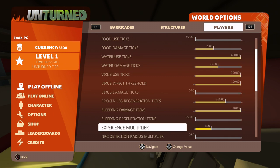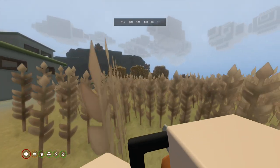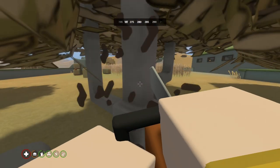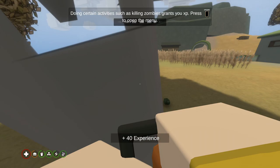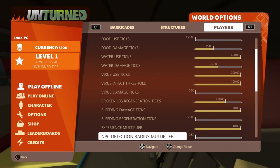Anything that says regeneration — keep that as a low number and you'll recover quicker. If you want more experience, crank the experience multiplier up to 10 and you'll get ten times the experience for doing anything in the game. Let's find a tree and give this a go. And there we go — 40 experience, because I put the experience multiplier all the way up.